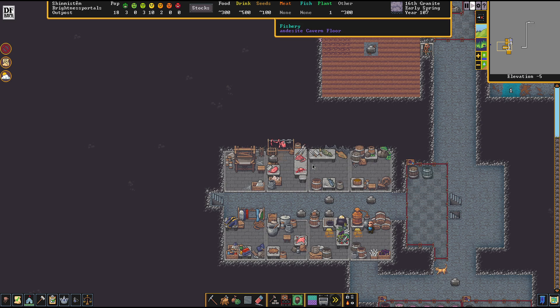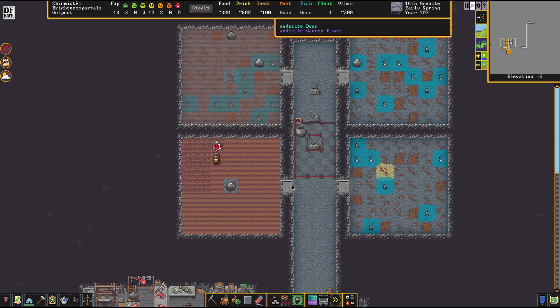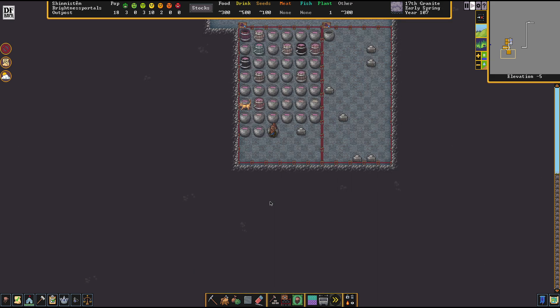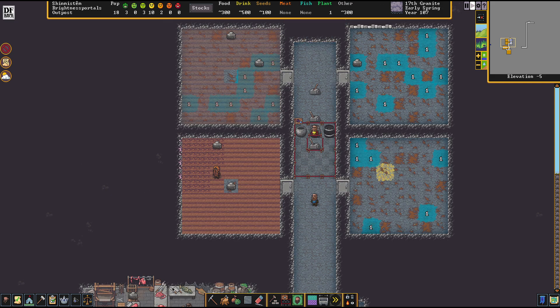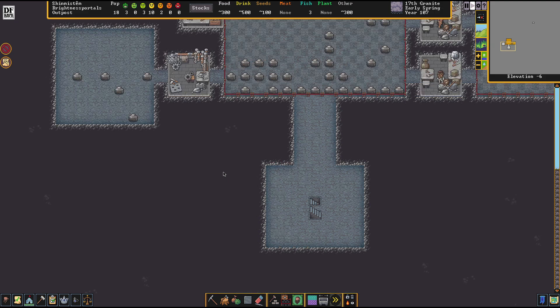We'll have one seed stockpile downstairs now. There's a tree growing in there — we'll see if that's going to be any issue at some point. The food and drink reserves are brilliant. So that was part one of my plans.